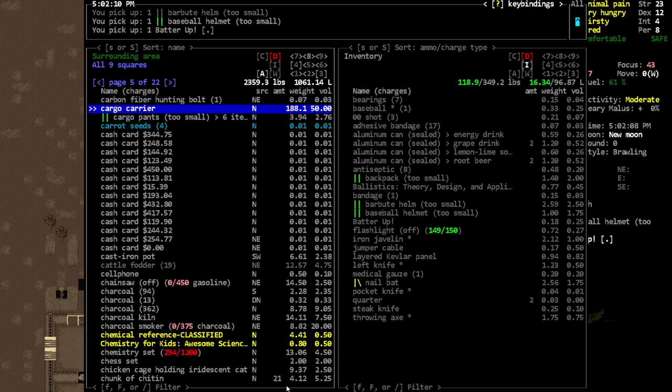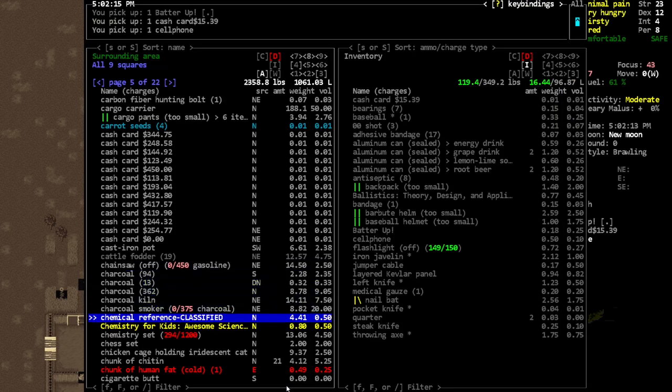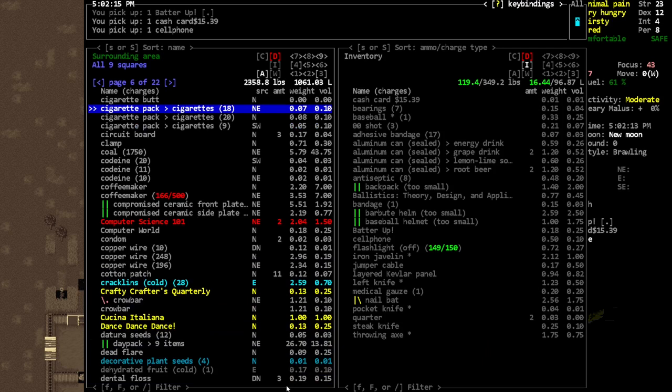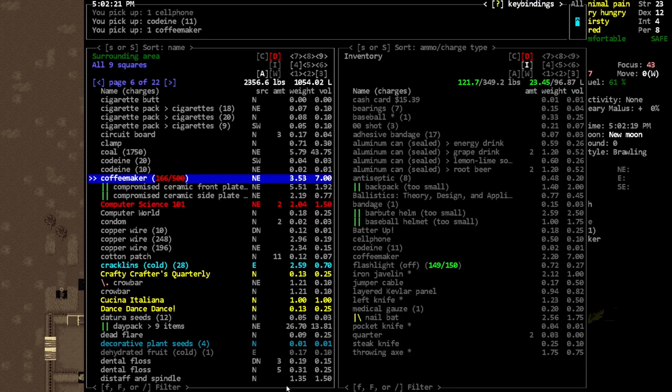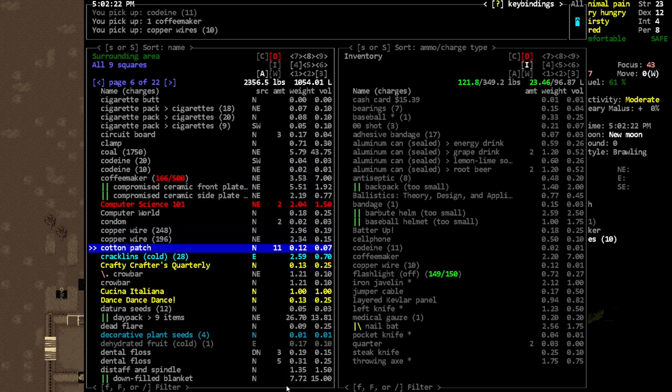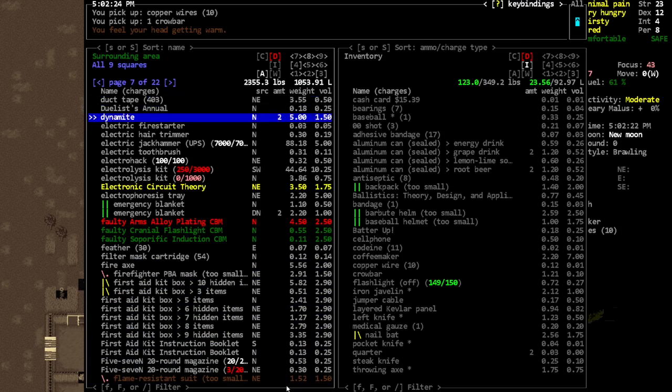I don't think they want gum. Let's take one cash card and a cell phone. They like codeine - got a little codeine there. We have two coffee makers and some copper wire, we'll just see. Crowbar - sure. That's quite a bit of stuff honestly.